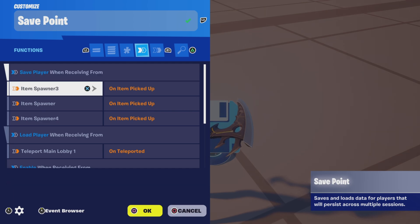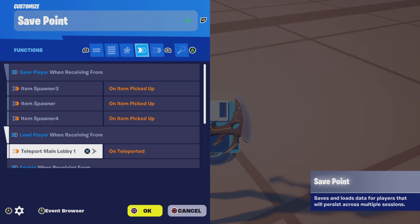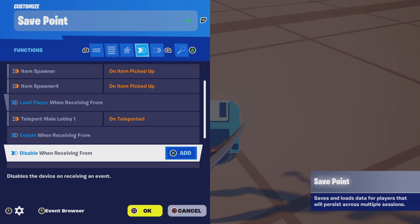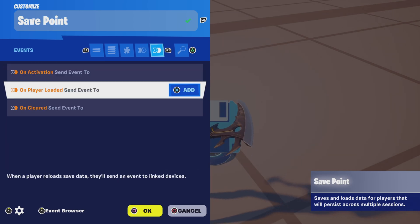For functions, I'm saving the player when they pick up their item from the item spawners. You can also choose to have a weapon room where they leave and pass through a zone that saves their weapons. I'm having it load when they are teleported back.